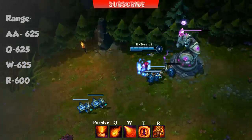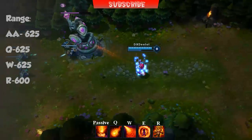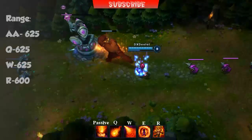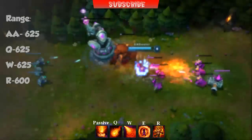Finally, Annie's ultimate Summon Tibbers. Annie summons Tibbers to the target location in a burst of flames, dealing magic damage to enemies within 290 range. Tibbers remains on the field for up to 45 seconds and Annie can control his movements and attacks. Tibbers deals magic damage with his attacks and is also surrounded by a flaming aura.